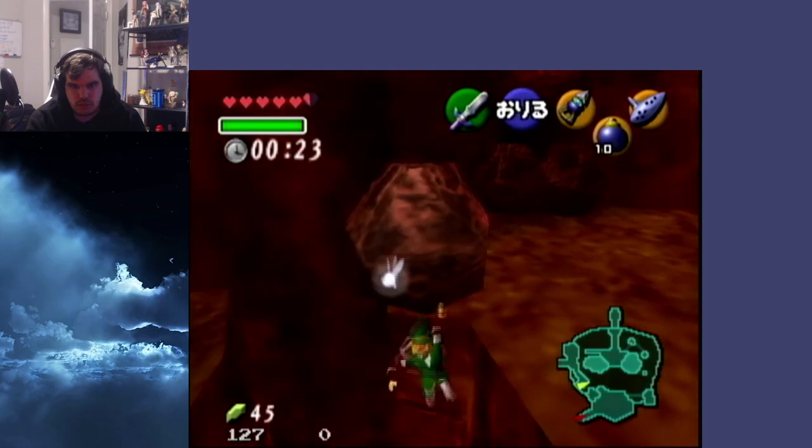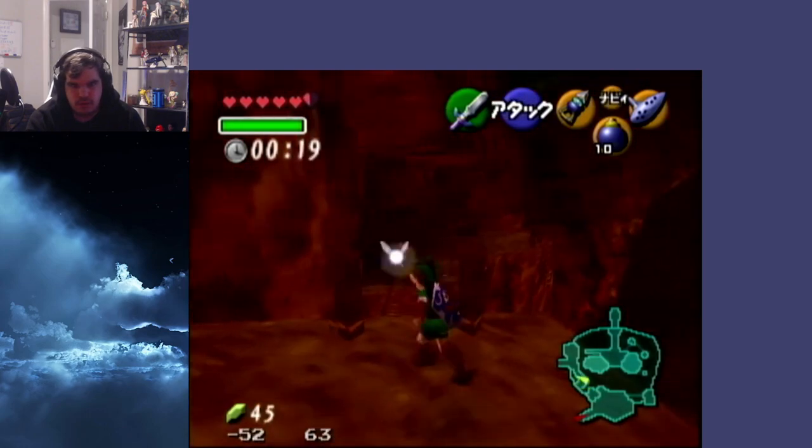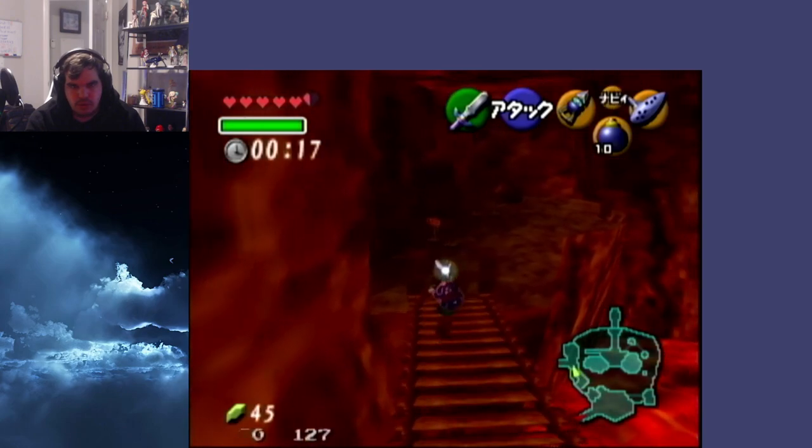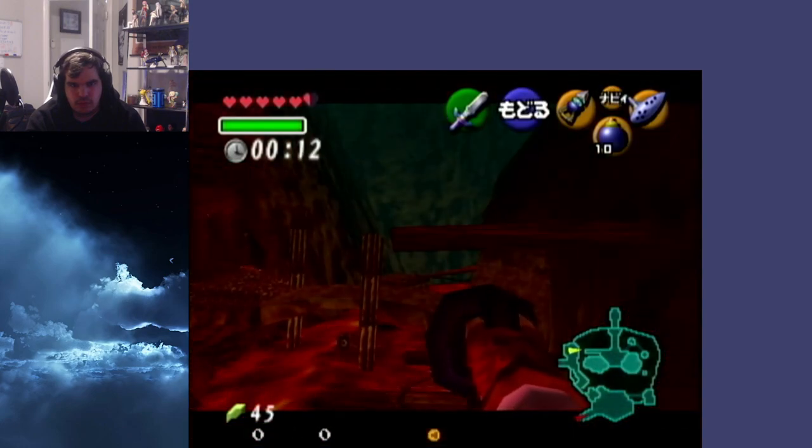And he'll just keep shimmying along this wall until he finally jumps up, and then you're good. That's it — all good in the neighborhood. Then just roll on over and get Bolero like you normally would.